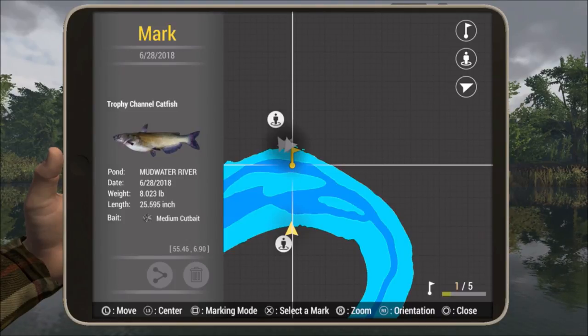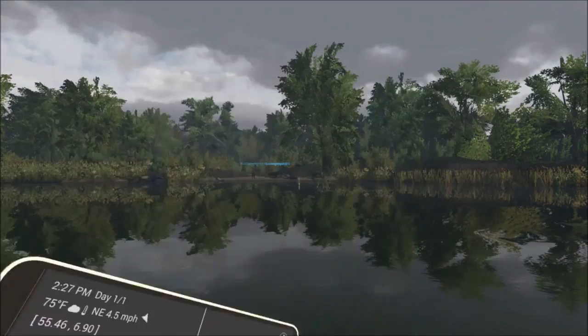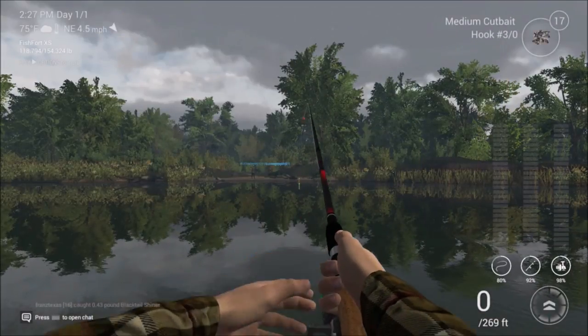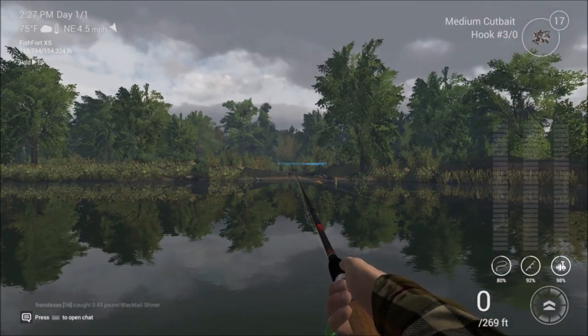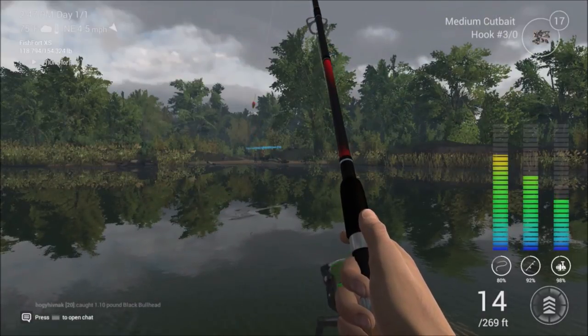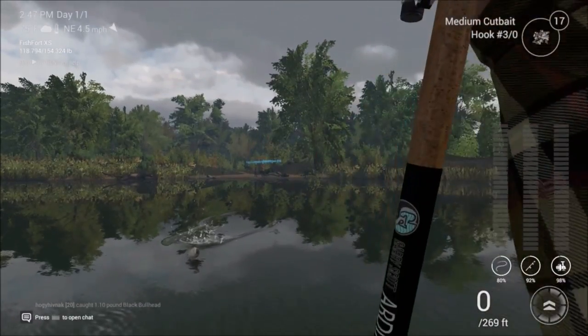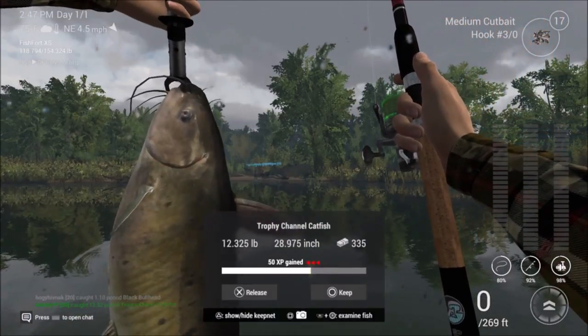The only thing is, extra buoys cost bait coins, so you want to only use this when you have to. You pull it away and you can see there's a buoy there now — you can cast right back to that every time. It's a pretty cool little feature. And that's pretty much it: just medium cut bait, good size hook, close to the bottom, and catch you some big trophy catfish.